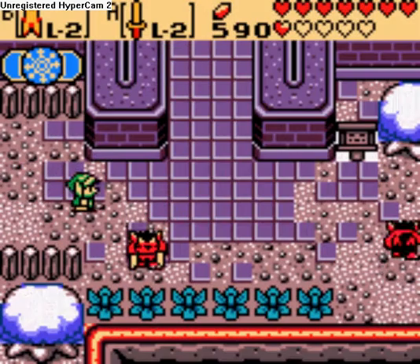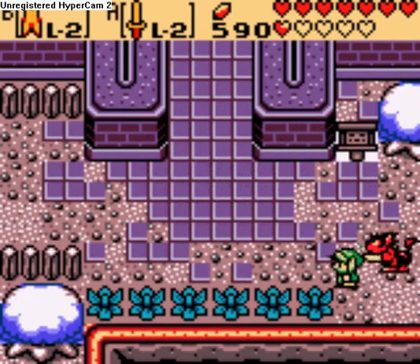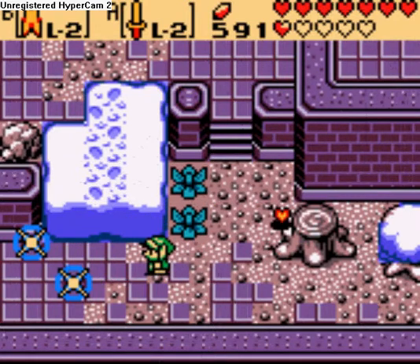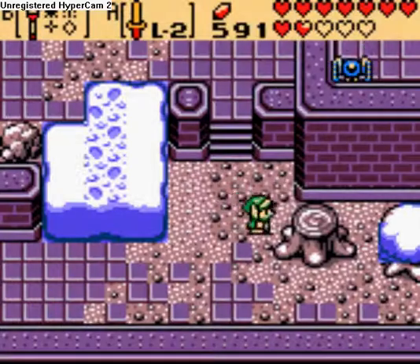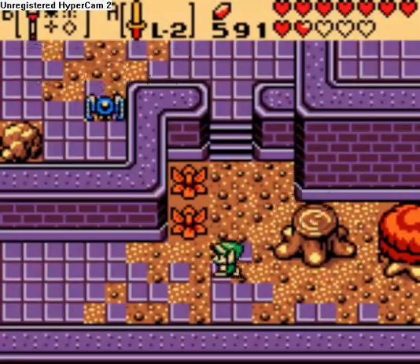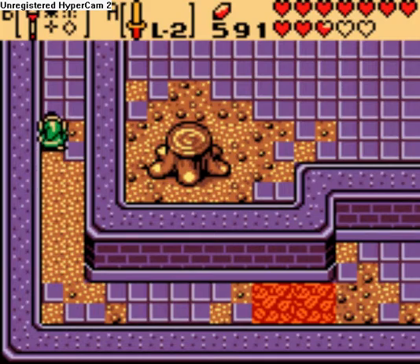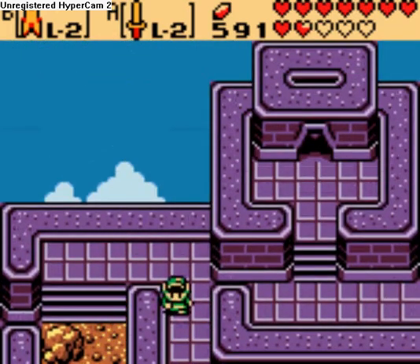Can't get into there unless you've got the Roc's Cape. Sucker! Alright, let's check this place out. This is another area where we need to shift the seasons a whole bunch to get anywhere. I forget which one we need first - I think it's Autumn, so let's do that. Alright, then we go this way. Our goal is that portal up there that leads to Subrosia. Normally that place would be full of pit traps, but because it's Autumn there are leaves covering the ground, so we can cross with impunity.